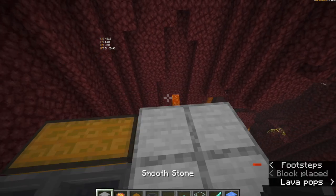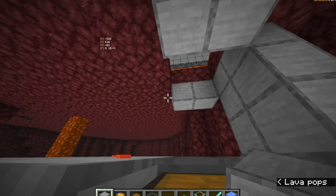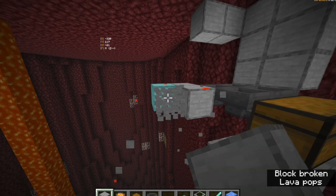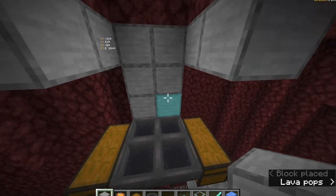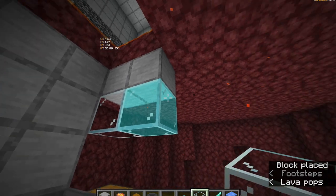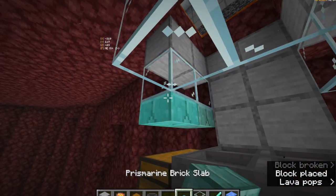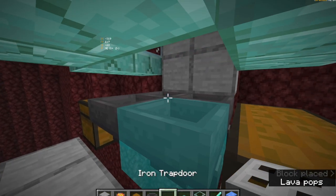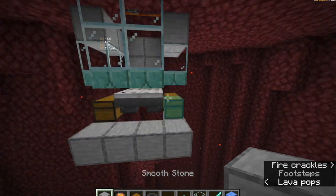I'm going to put a layer under it — this will be where you're actually able to kill all the blazes that fall in. I like to put glass because it's kind of cool to see the blazes fall down and you can see how many you have in there. Use some slabs on top, then iron trapdoors on the hoppers so items can still flow to the hoppers but the blazes can't hit you. That's pretty much it.